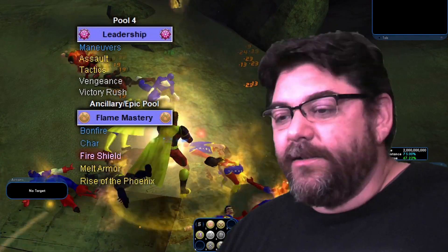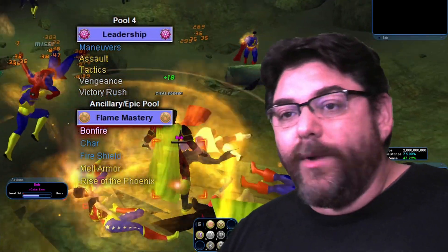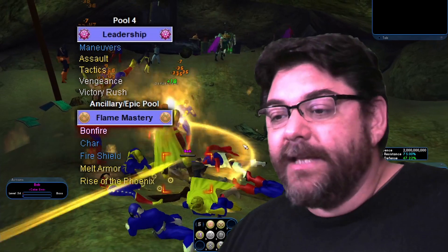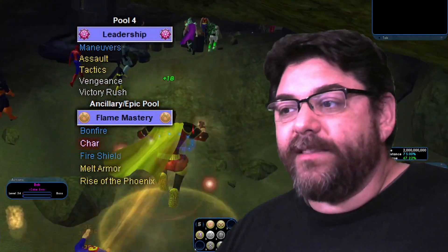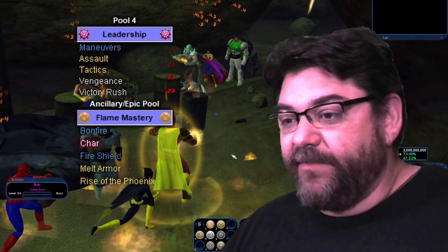All three of those are huge assets to the build. Obviously Fire Shield, because you're going to get a big chunk of your Fire Resistance from that. Bonfire is going to be a huge AoE that you're just going to keep on cooldown at all times. And Char is actually one of the sets you need to get that 5th Winter's Lord set so you can max out your Fire Defense.